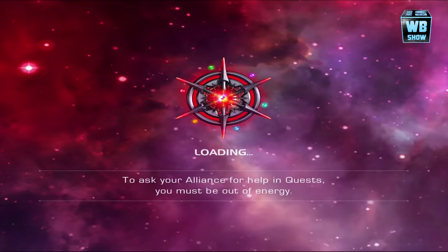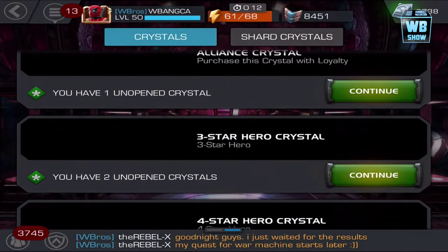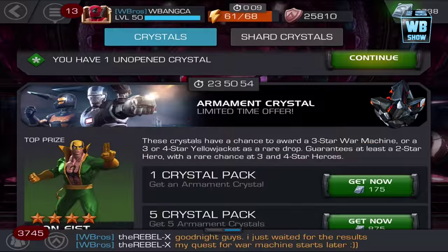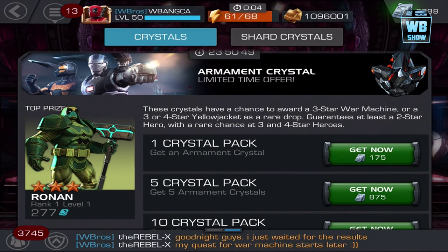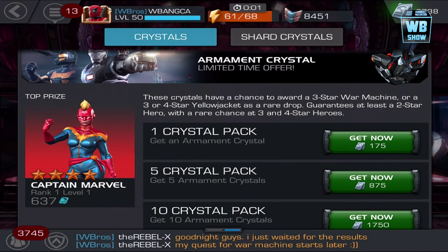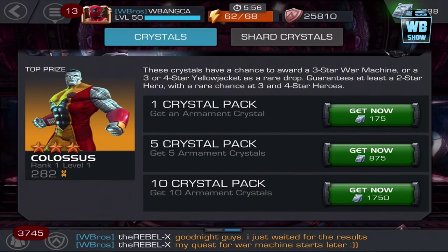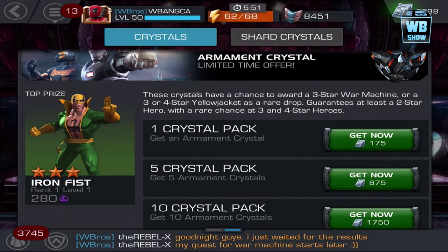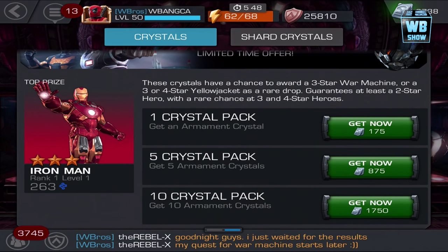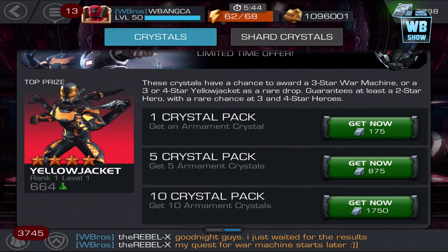Going into crystals right now to check them out. Here is the War Machine crystal. You have a chance to get a three-star War Machine or a three or four-star Yellow Jacket as a rare drop. You're guaranteed at least a two-star hero, with a rare chance at a four or three-star hero.